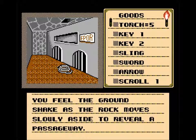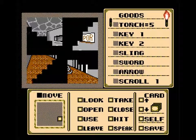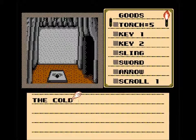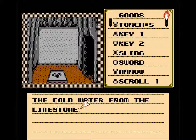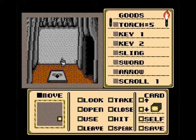I'm going to try to see if we can open this. Can you open the door? You feel the ground shake as the rock moves slowly aside to reveal the passageway. I'm not really sure how I open it — maybe I pushed against it and it slid to the side. Like a pocket door. The cold water from the limestone drips on your neck, sending shivers down your spine. Much like the music of this game.